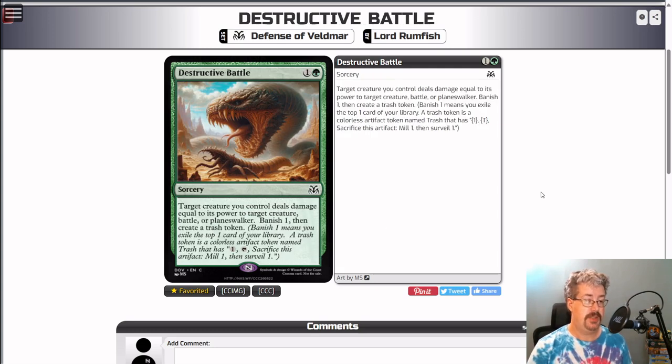Destructive Battle — green and a colorless, common sorcery. Target creature you control deals damage equal to its power to target creature, battle, or planeswalker. All of those are in this set — there's only one planeswalker, but there are a bunch of battles, at least one for every faction, and there are nine factions. Then you also banish one and create a trash token. Banish one is exiling the top card of your library. A trash token is an artifact token named Trash that has: pay one, tap, sacrifice this artifact, mill one, then surveil one. So this is a very functional bite spell that can also flip battles for you.